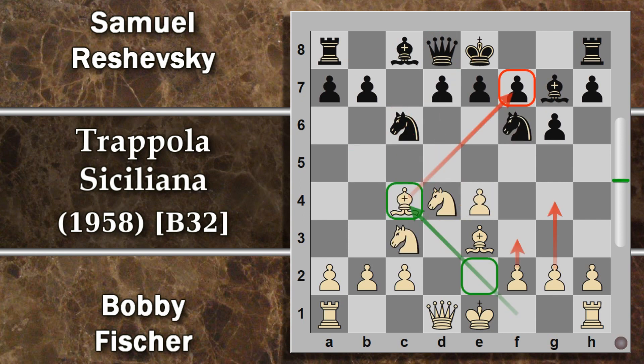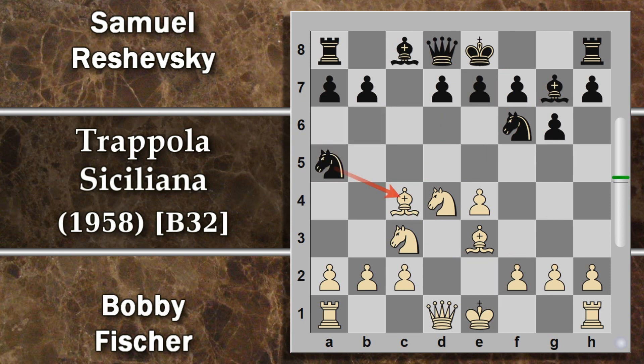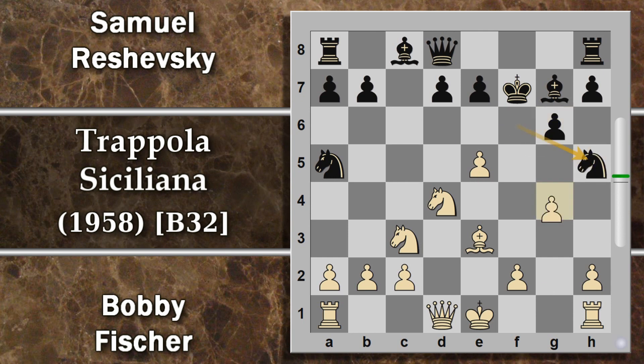Torniamo qua, sempre dopo alfiere c4. Abbiamo detto in precedenza che cavallo a5 sarebbe stato un po' troppo anticipata come mossa: di fatti, non avendo ancora arroccato, qua c'è il solito problema con alfiere per f7. Stavolta il nero deve prendere per forza di re, oppure rassegnarsi a perdere arrocco e pedone. Dopodiché segue la spinta e5, stavolta si può fare ritardata, perché il cavallo non può andare da nessuna parte: non c'è h5 per via della spinta g4, al centro non può andare, l'unica si può ritirare da qualche parte, ma ovunque vada c'è comunque il discorso della spinta, cavallo e6, con i problemi per la donna.